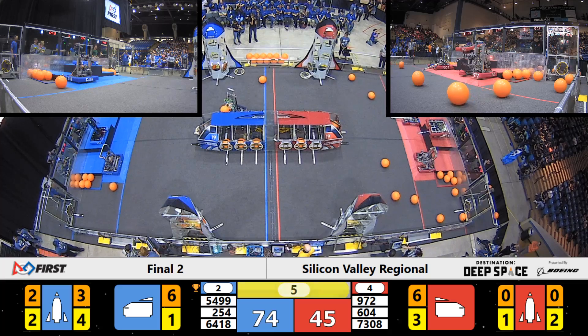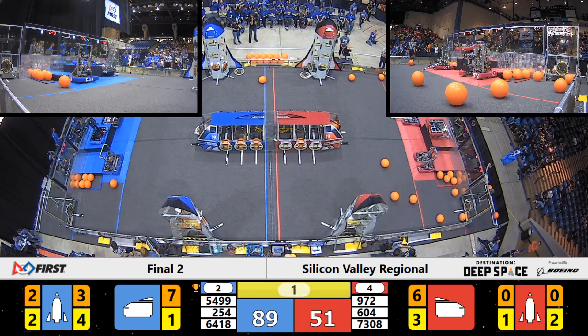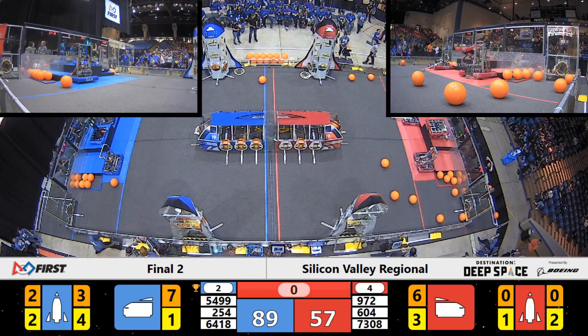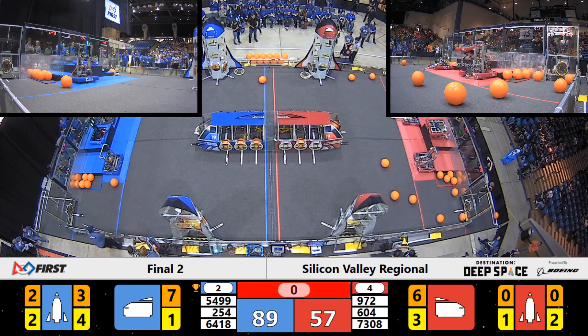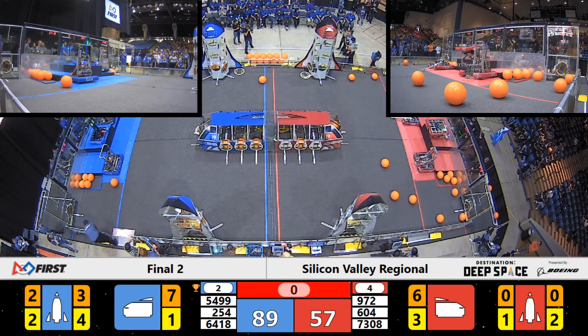Team 604 now making it up for a 12-point climb. Jeezy Poops up there for 12 points as well on the blue alliance side, and 5499 jumps up there at the last moment for the blue alliance, bringing their score up to 89. Referees will score those climbing points.